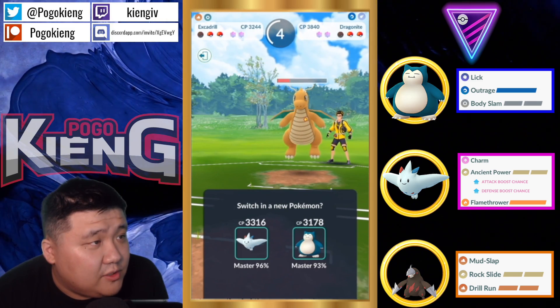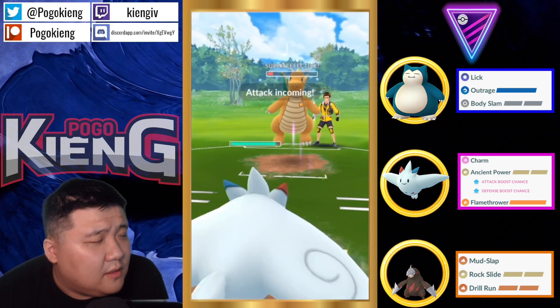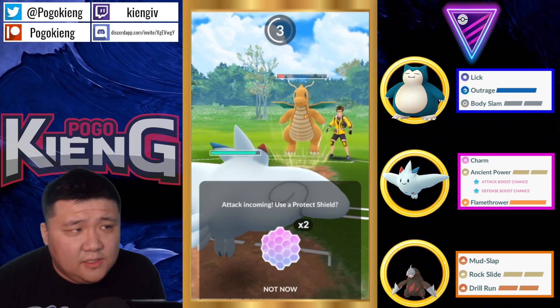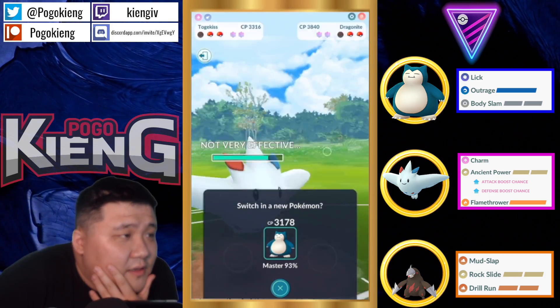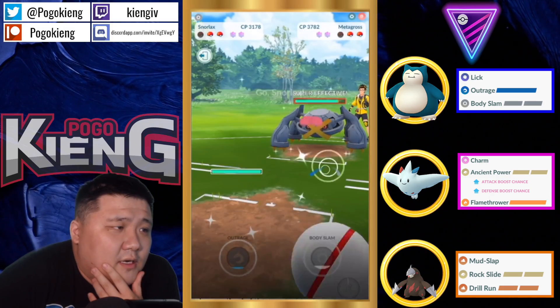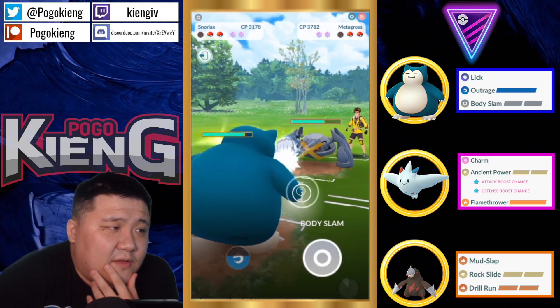I would just go in because I'm pretty sure this Dragonite's locked in. No shield. I don't think it has a Hurricane — no, there's no way. Here comes Metagross. So this is where the matchup gets a little bit iffy. But the thing is, you can just straight Body Slam in the two shield.